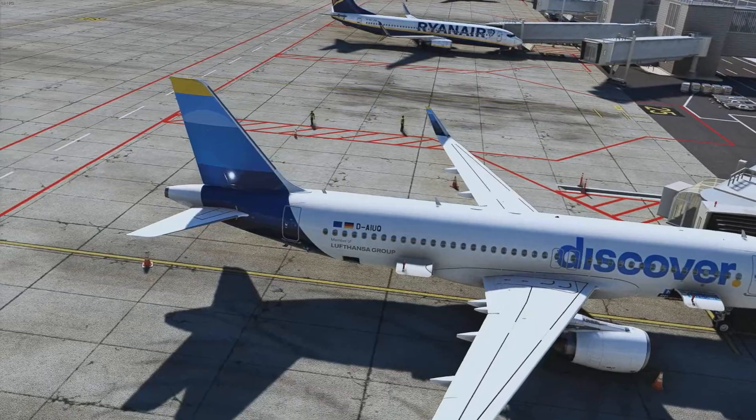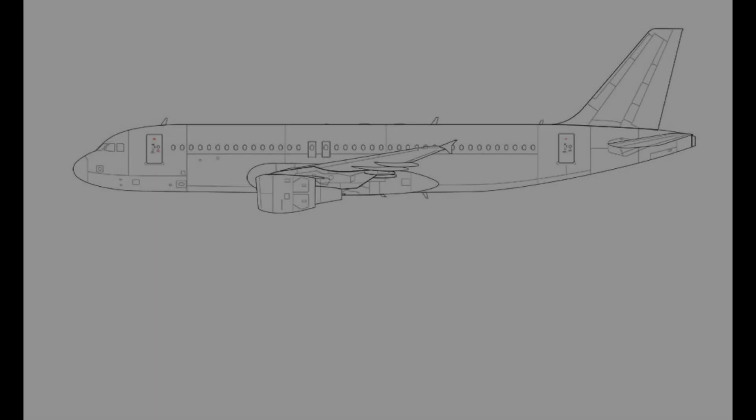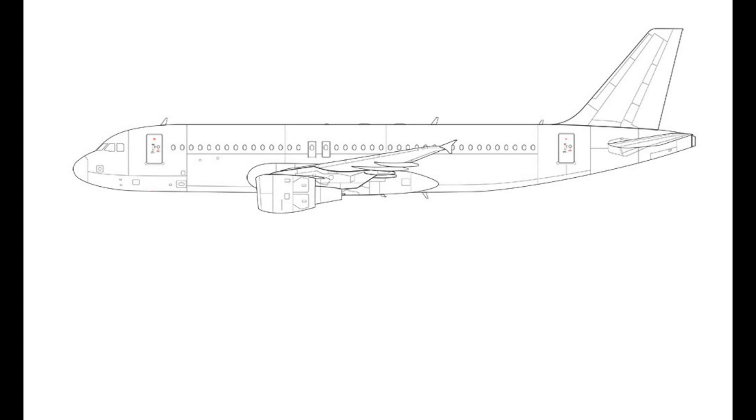There's a lot to get through so let's get started. First of all, let's look at the Airbus A320 cargo configuration. As you can see, physically speaking the A320 series has two cargo holds: one in the forward section and one in the rear section.